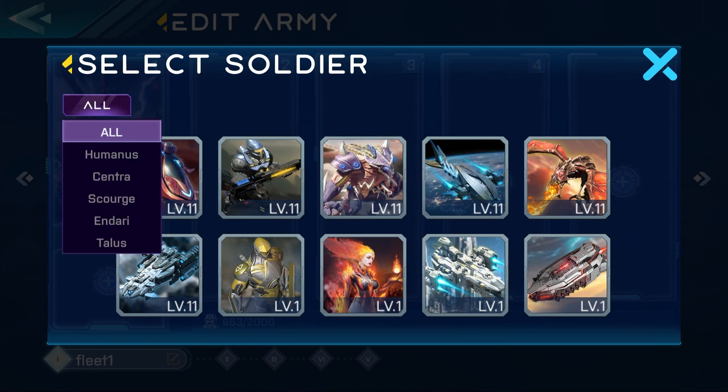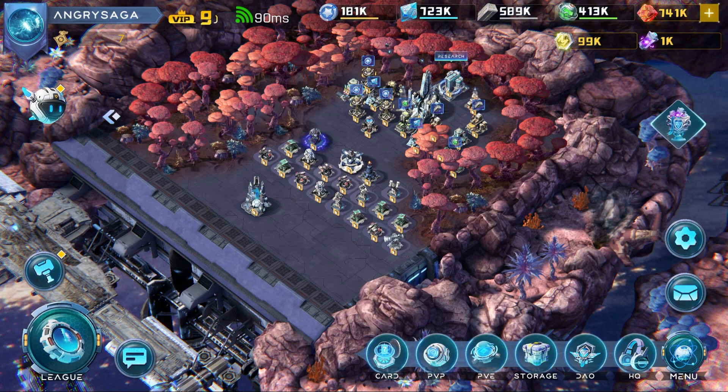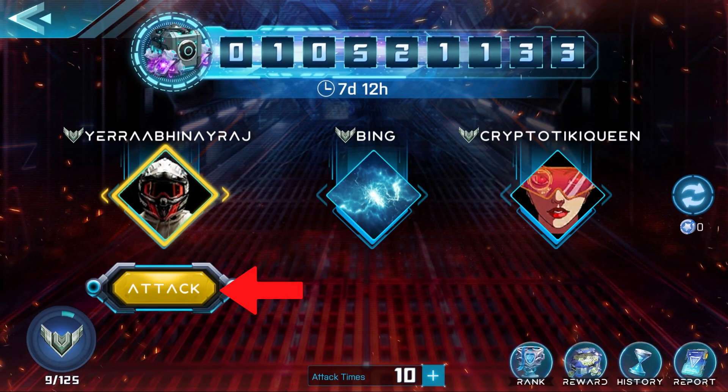Then click on the secondary plus sign and select the troop of a specific faction. You are now ready to attack. Select from PvP, PvE, or League — I'm going to select PvP. Now select the base you want to attack and click attack.